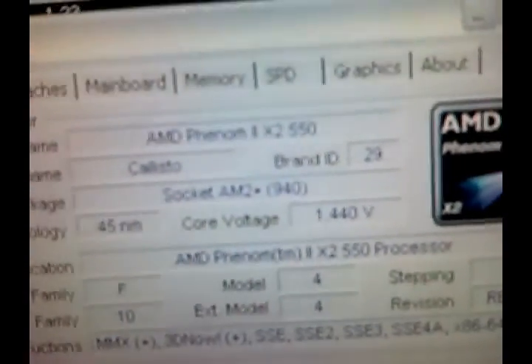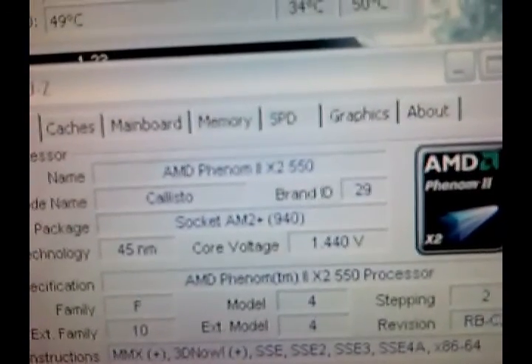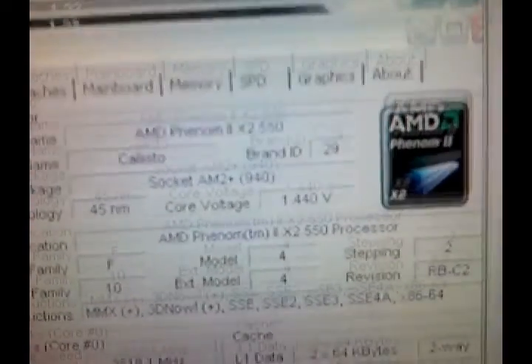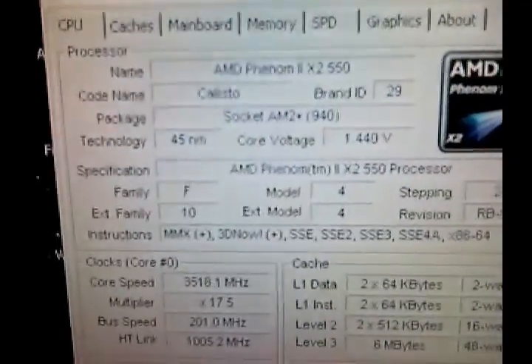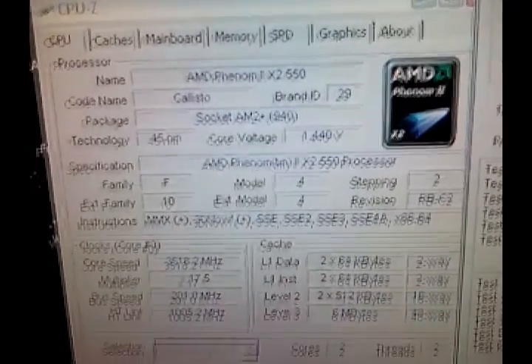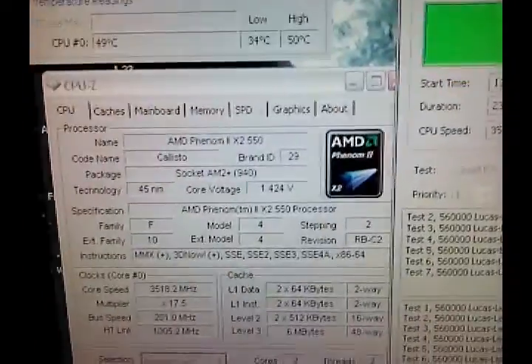Alright guys, we got to 3.5 GHz. It's on my motherboard's default voltage — what it calls default — at 1.4, and it just bounces back and forth between 1.40 and 1.24. I'm probably going to lower that a bit, because I think that's too much, if I can. The highest the temperature has gone is 50 degrees, and this CPU's absolute maximum is 70, so I'm way under that, which is good.